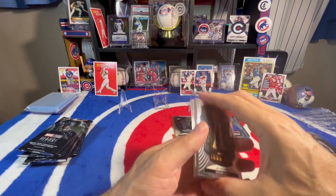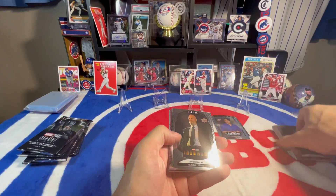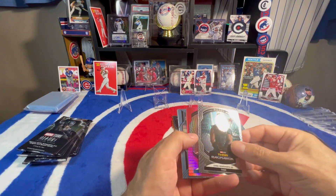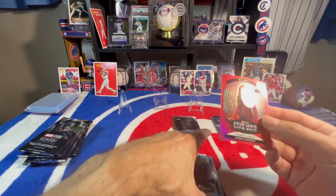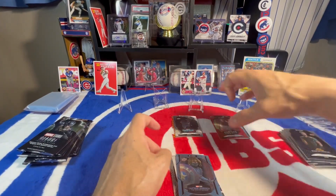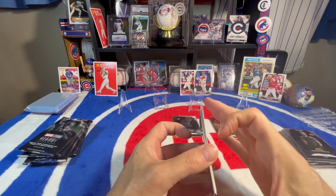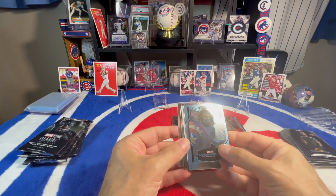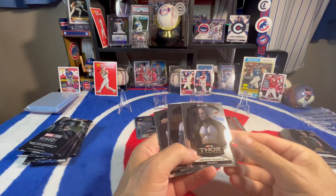What do we got? Obadiah. We got Peggy, Thor. We got a Prism of Wanda — Red Prism of Wanda. That's pretty cool, that's a nice one. A blue one of Bucky, the Winter Soldier. And I'm not sure what that is behind there — something white. We'll let that sit for a while.